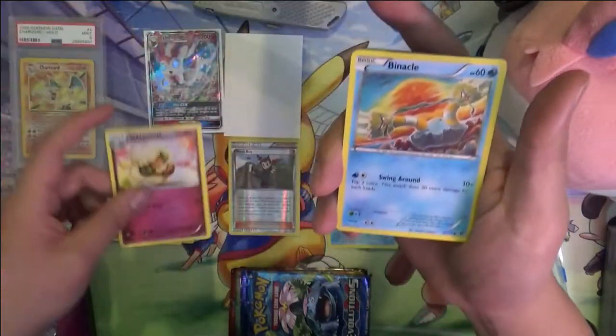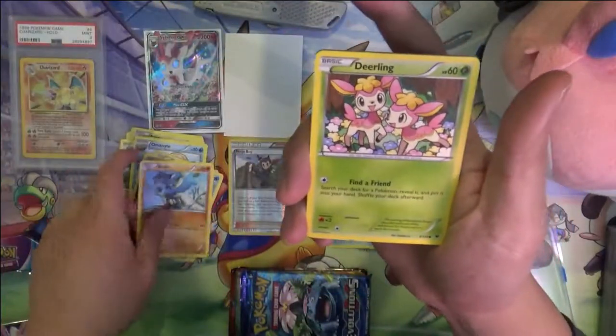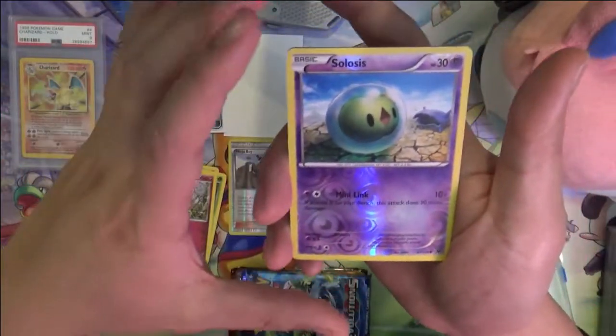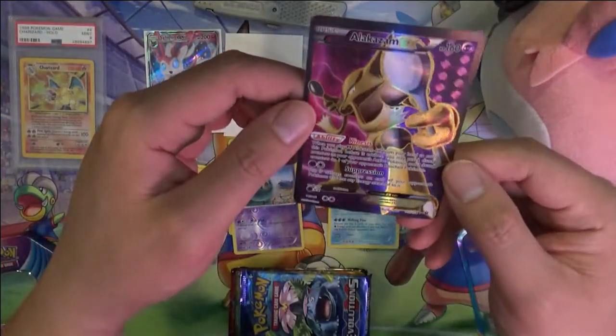We also got Amosnite, Whimsicott, Binacle, Snubbull, Riolu — pretty cool — Deerling, good old Jigglypuff, and Solosis. This is one I'm not very familiar with.